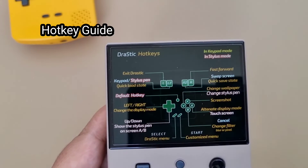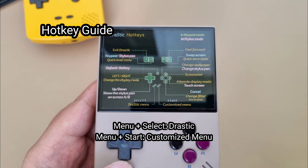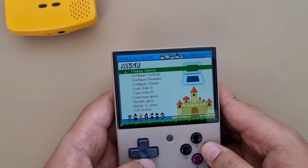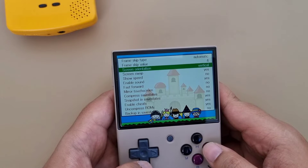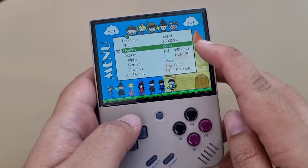When you boot up a game, you have your hotkey guides. Notice two menus here: a DraStic menu and a customized menu. DraStic houses all the DraStic configuration, while the customized menu focuses more on screen size, overclock, and others.